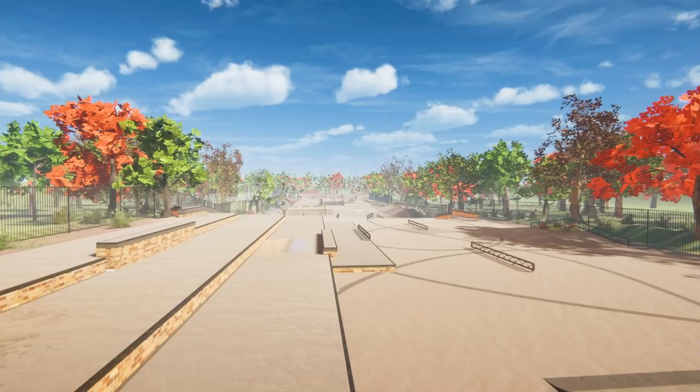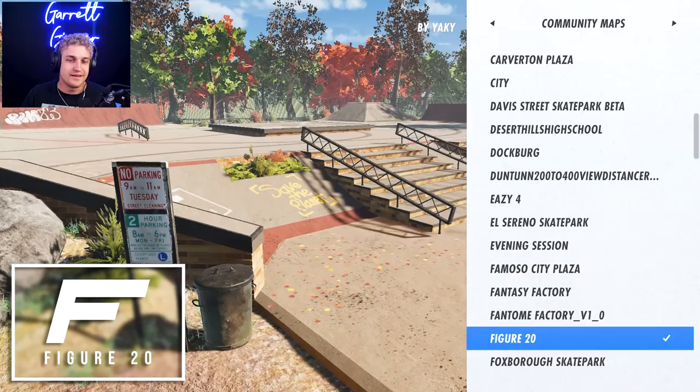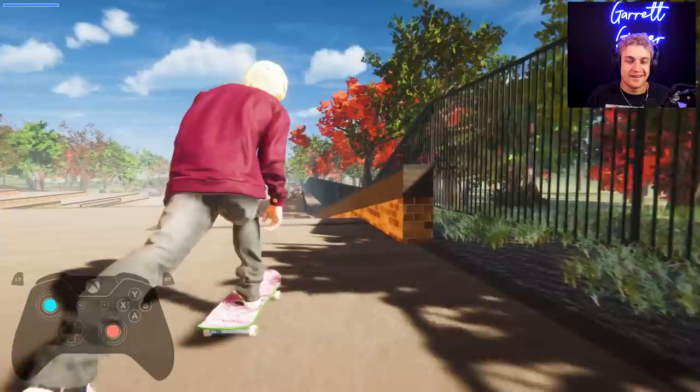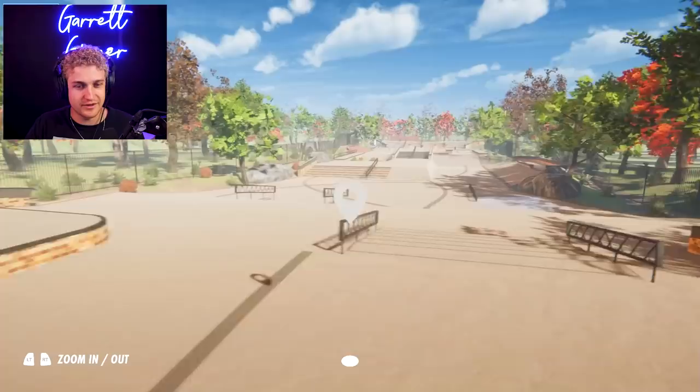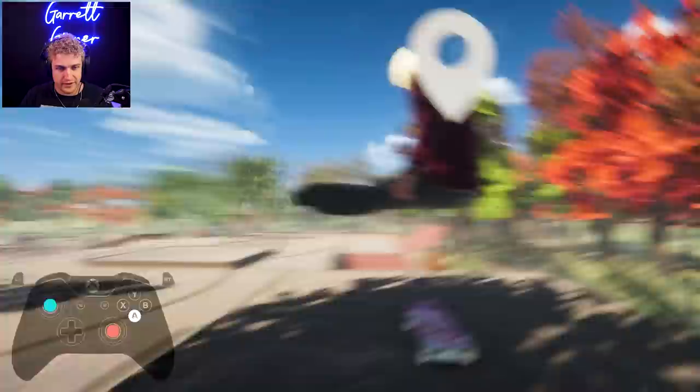If there has ever been a Skater XL map that really makes me want to go out and skate, it's this map right here. It's called Figure 20 and it's by Yaki. I am in slow motion mode. If you've been in the Skater XL modding scene for any amount of time, is something wrong with this ledge? I'm trying to compliment Mr. Yaki over here, but I can't skate this ledge. Long story short, you've probably heard of Yaki's name, and for good reason. He only makes amazing Skater XL maps, and this is no exception.